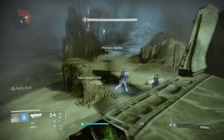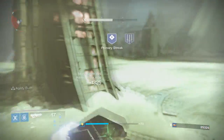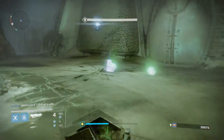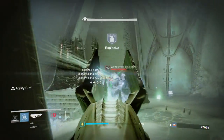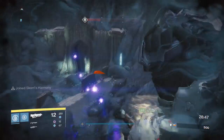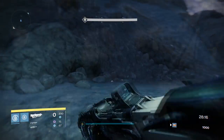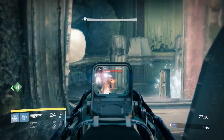So how do you get the Necrochasm? The first thing you need to do is get the Husk of the Pit, which is a special white rarity weapon. You get it by killing any Hive in the game — you can get this from farming normal Hive. The most common way people are getting them is from the Nightfall, as it does seem the Husk of the Pit has a higher chance to drop from higher tier Hive enemies. The current Nightfall is the Shadow Thief, so you can start it up and immediately engage some Hive inside the complex.